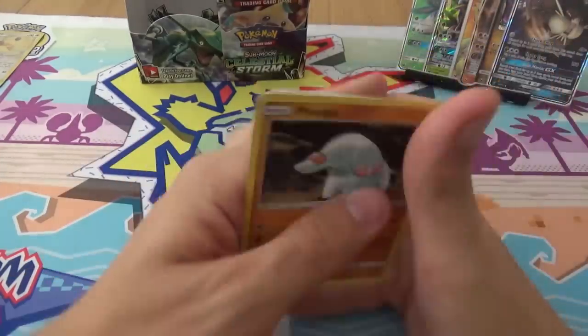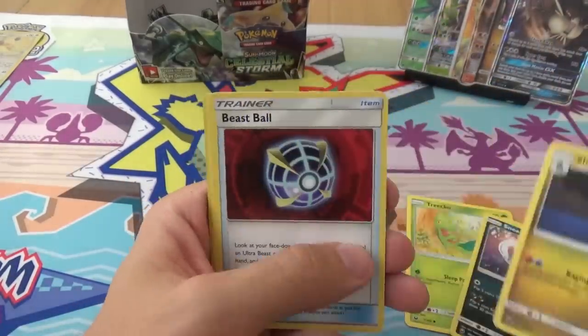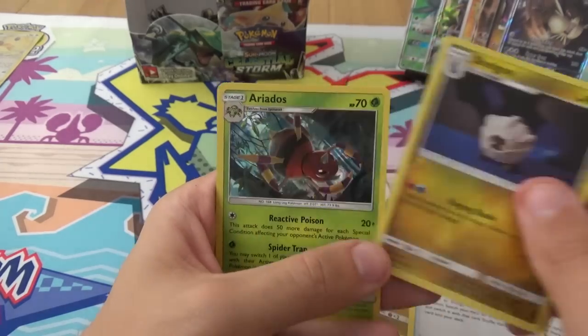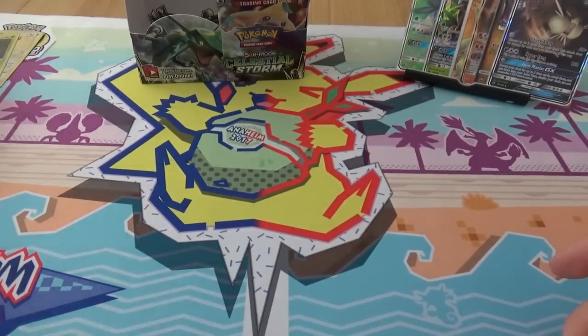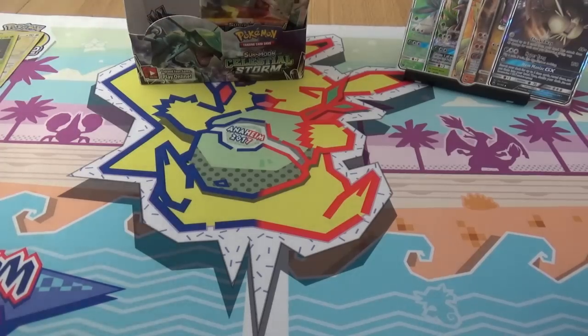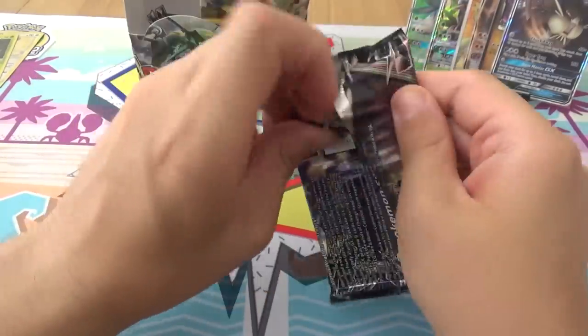We have Fanpi, Wingull, Trico, Voltorb, Sneasel, Shelgon, Beast Ball, Rainbow Brush, a Reverse Shelgon, and a holo Ariados. Oh, this is feeling a bit weighty. Is that the first Rainbow Brush?